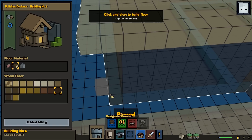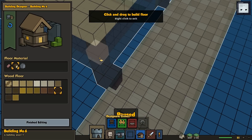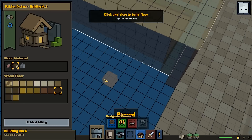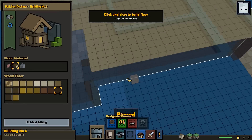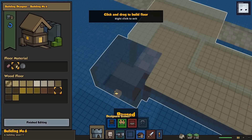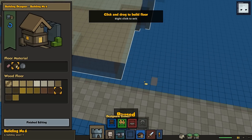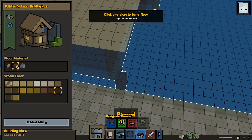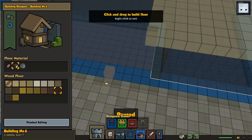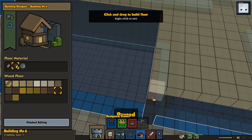For some reason we keep getting these random blocks. I'm glad they changed that so that everything - why does it keep doubling? There seems to be a second click, I've just got to be a little bit careful. We can get this corner done as well. Hopefully the scaffolding bug still isn't a thing - one of the developers did tell me that the bug is now fixed.